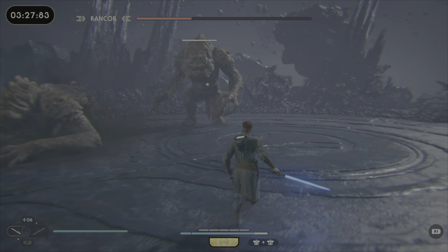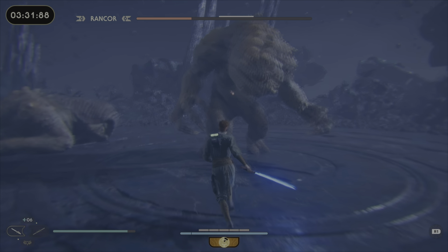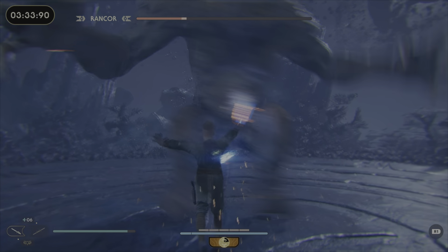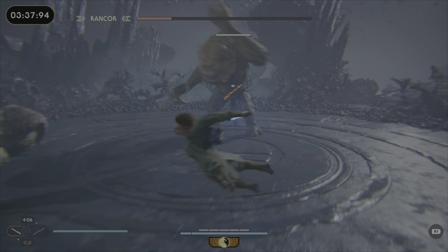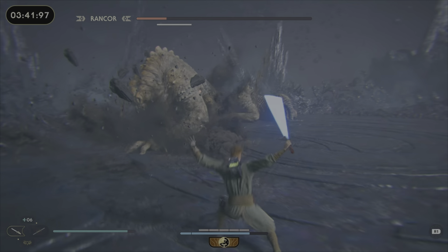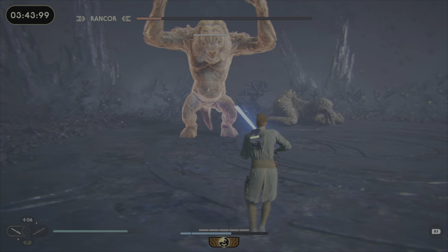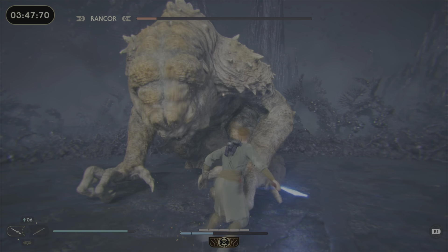Usually after you kill the first one, you can use your slow motion — I recommend using it. You can get a free two or three hits in depending on how leveled up your slow motion is. Try not to be too greedy. If it's down to one, it's super easy — just be a little bit patient, don't try to be super aggressive. One Rancor is super easy to deal with after you've been fighting two for a while.